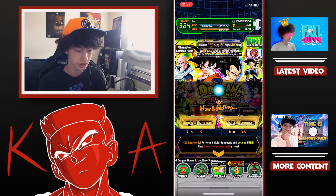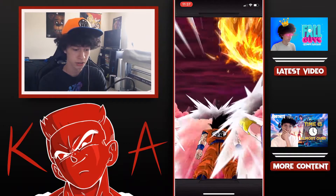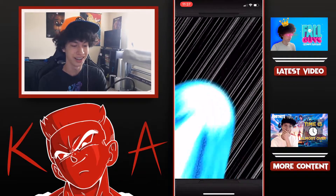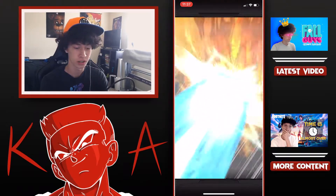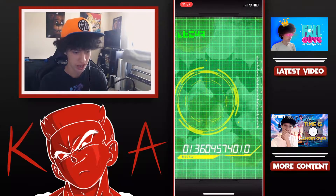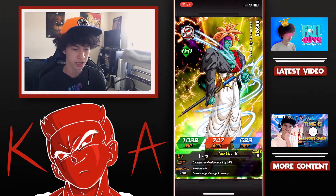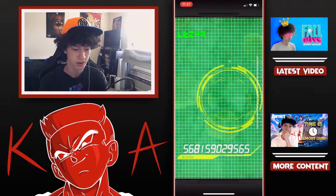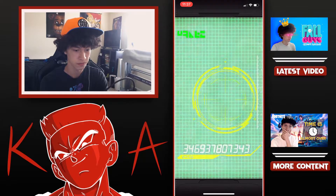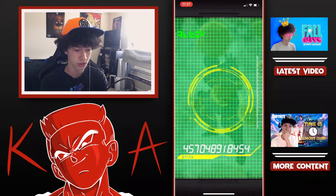There's a lot of units on this banner. On this banner we got 10 featured units, which is a lot, but there are 4 LRs on each banner. We got obviously the new LR. We got the LR Cells and Gohans. We got the original Fusion LRs. And we got the LR Super Saiyan Gotenks.